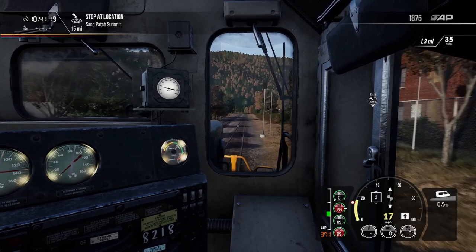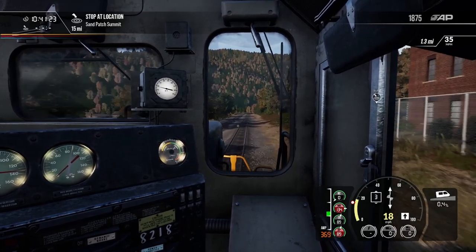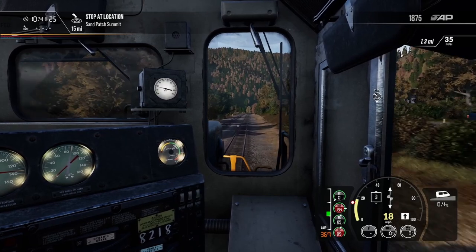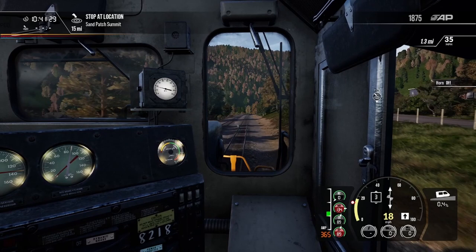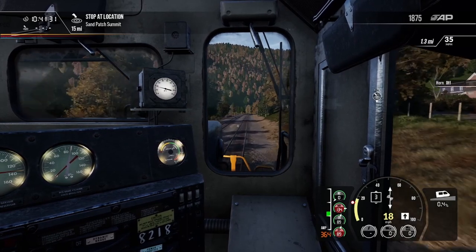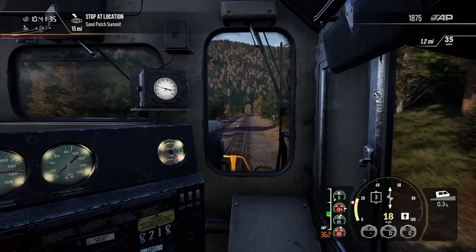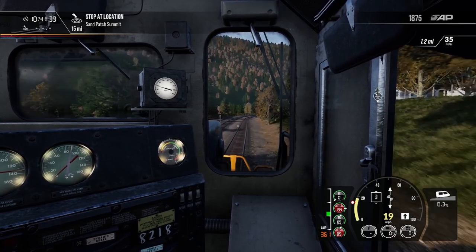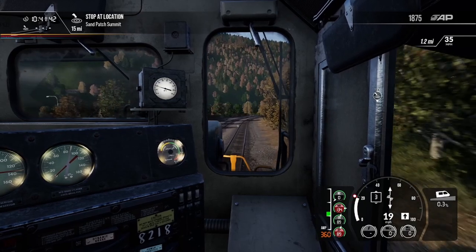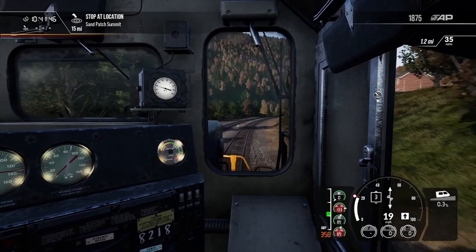We are starting the uphill climb here now, and we're slightly over the speed limit but that's because most of our train is still back in the 15 mile an hour zone — I just want to get enough momentum going up the hill. Our horn is currently broken — I don't know if it's my controller or what. The bell is activating so the controller isn't broken, maybe something wrong with the train. But we're starting our uphill climb now.